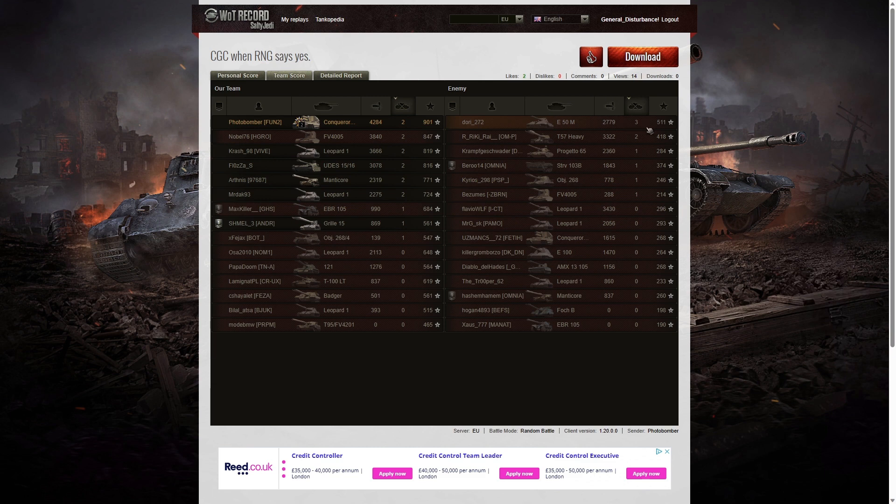Photobomber hit eight enemies and killed two. He got 1,243 hit points of stun assist off 10 stuns. He earned 47,440 credits, 7 bonds, and 6,758 total experience points. When it came to kills, the E50M had three kills but Photobomber put him out of action. Two kills went to the Conqueror Gun Carriage. For base XP: 901 to Photobomber, 847 to the Heshbarn, and 819 to the Leopard 1.